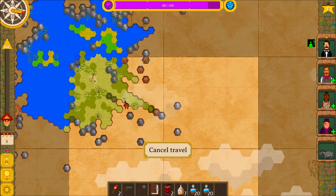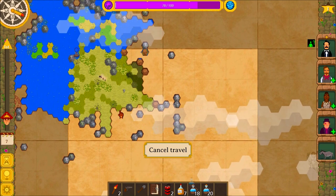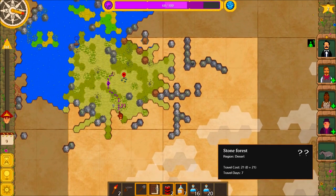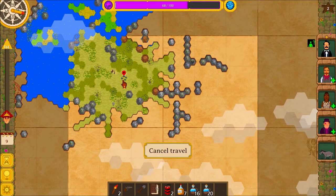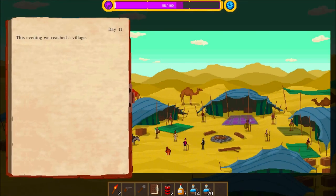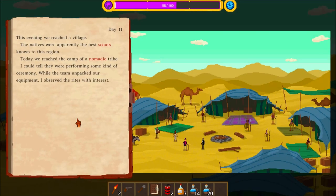Oh wow, look at that — that was really nice. Look at all the water that they're drinking. And a village — perfect. It's a village. This evening we reached a village. The natives were apparently the best scouts known to this region.